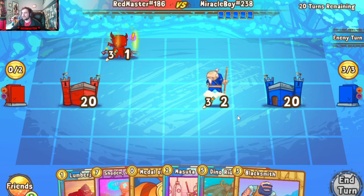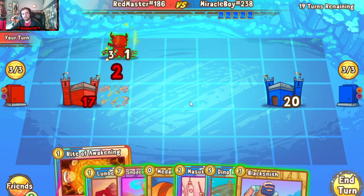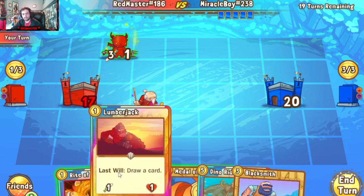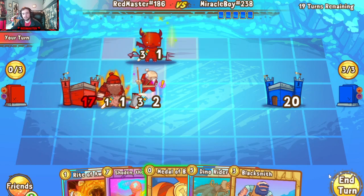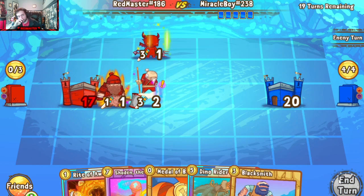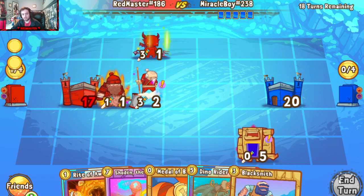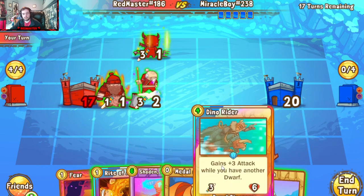Masuda comes in, comes a knocking — that's fine, passes though. Nice, we get the connection on Masuda which is big. We didn't really have another easy way to get rid of that. I wouldn't have liked putting the 3/1 into the 3/2 when we could have just popped it for free there. I don't mind taking the damage. There's a Century Golem however — Golem's a bit of a pain.